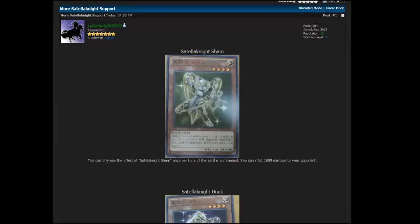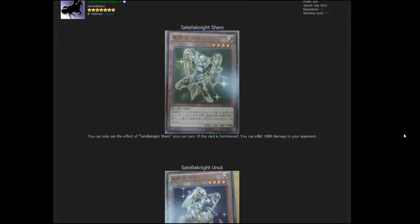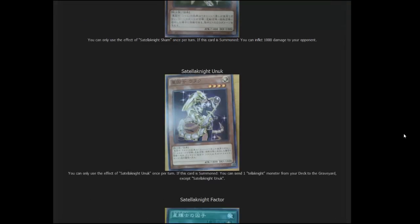The next card can send one Satellanite monster from your deck to your graveyard, except itself — and as you can tell I'm trying to dodge saying its name. So whenever it is summoned you're able to get one Satellanite monster from your deck and send it to the graveyard, which can come in handy for plays. It also has 1,800 attack, so not too bad. It's pretty easy to swarm the field with these guys and set up plays with that effect.